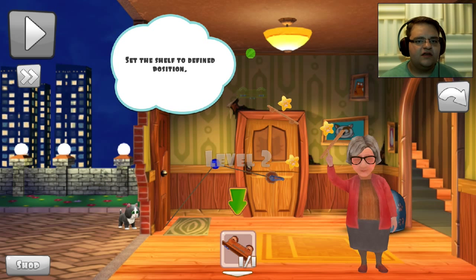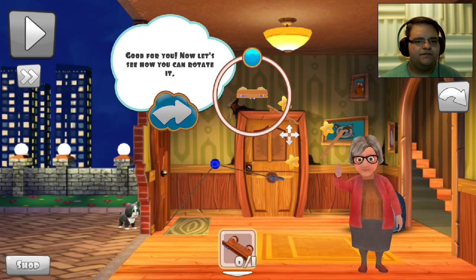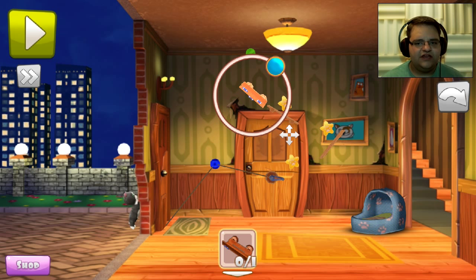Level 2. Set the shelf to a defined position. So let's grab the shelf. Boop. Good for you. Now let's see how you rotate it. You click this button and you rotate it like that. Just like that. Boom. Play.